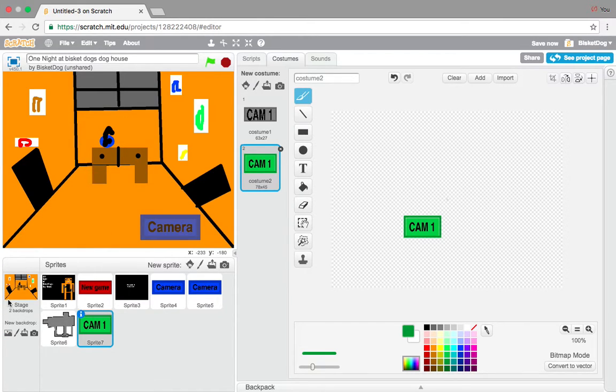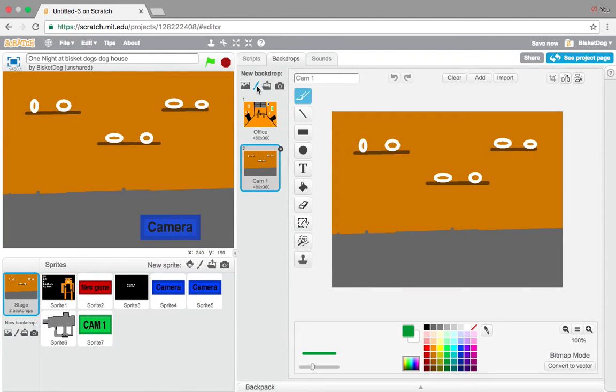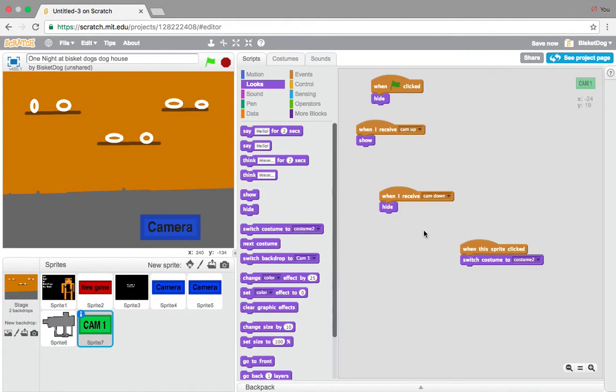Now we're going to make another backdrop. This backdrop is going to be called cam 1. Delete that other backdrop. For cam 1 it's going to switch the backdrop to this. So we're going to go back into the cam 1 button, go to scripts, and then when the sprite is clicked, add a switch backdrop to cam 1.